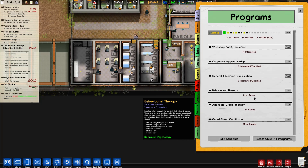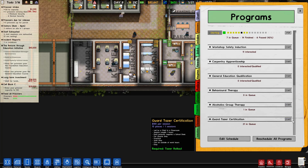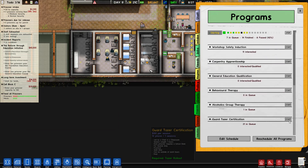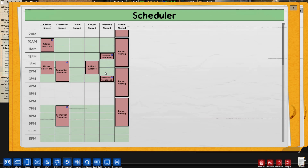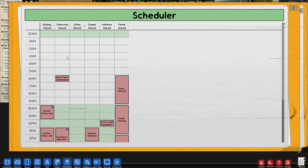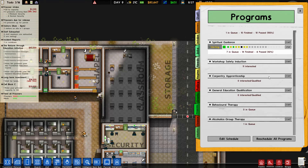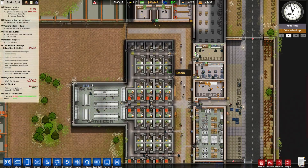Are there any other programs we can put in? Alcoholic therapy, group therapy - we'll start that. And the guard taser certification - yes! We'll pause here to make sure this rolls itself out in the proper time slot. Let's roll that out at 1am when everyone is otherwise occupied. That should do nicely.